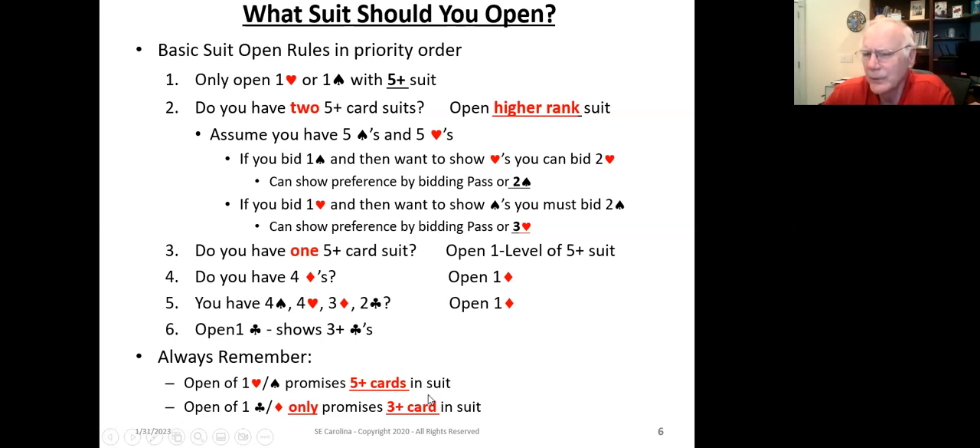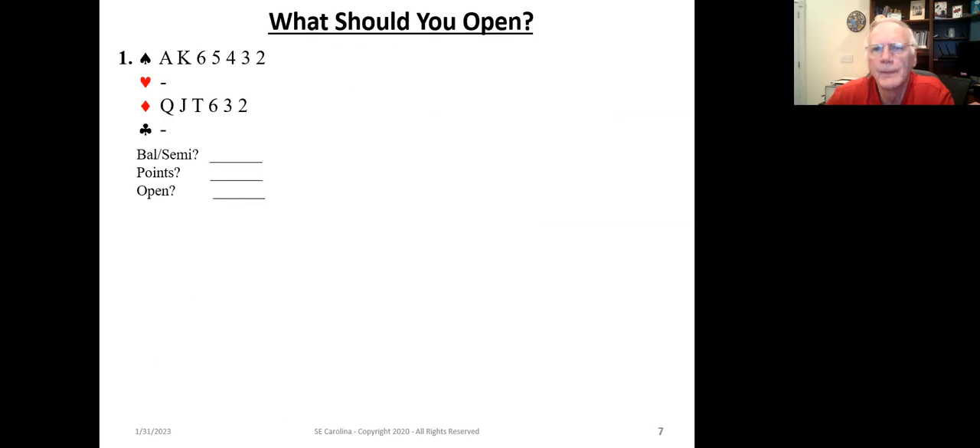That's really critical because in order to have a fit with your partner — what we call the golden fit, we'll talk more about that next week — you need to have eight cards between you. So if your partner opens one heart or one spade and you've got three, you've got a golden fit — eight of them. Eight is critical because there are 13 cards in the suit, and eight says you've got the majority. To have an eight-card fit you'd need to have five, so you can see the big structural difference in the bidding when you or your partner open one of a major versus one of a minor.